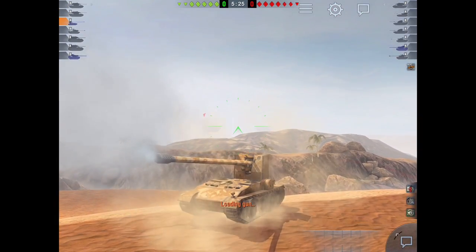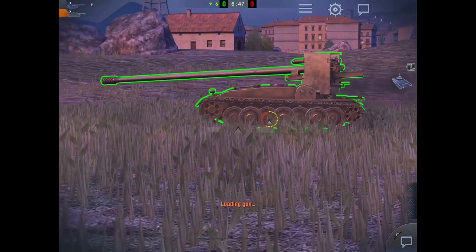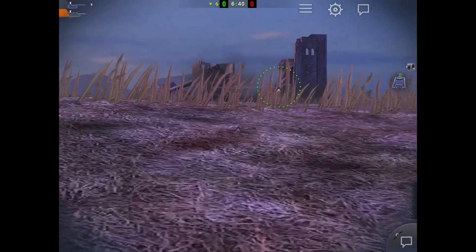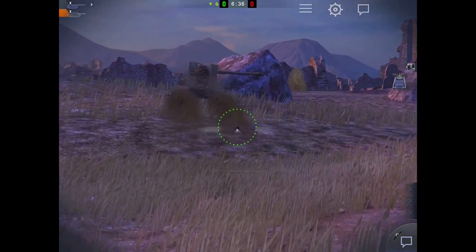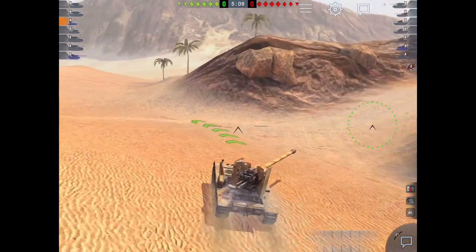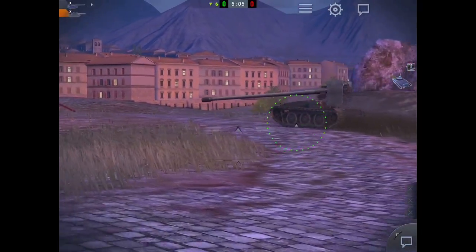This thing has a 0.27 dispersion 150mm gun. We're not talking about a light tank or a medium tank with a laser beam — we're talking about a proper 750 alpha monster gun with a 0.27 dispersion. 1.5 seconds of aim time means you don't have to lead a target by next to anything, and 279mm of pen on your AP and 334 on your HEAT mean you're going through just about any target you can hit, like a knife through butter.